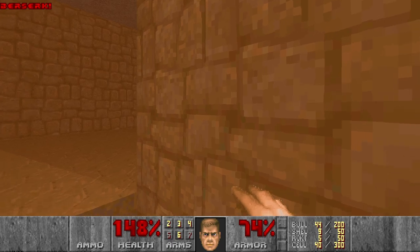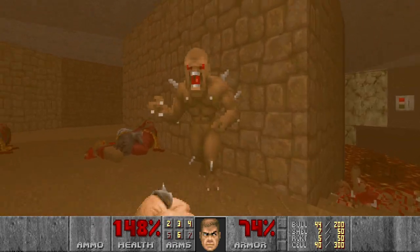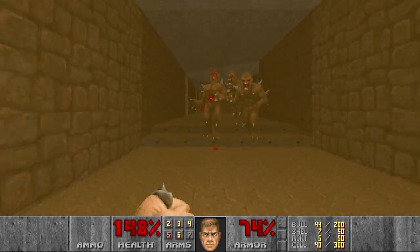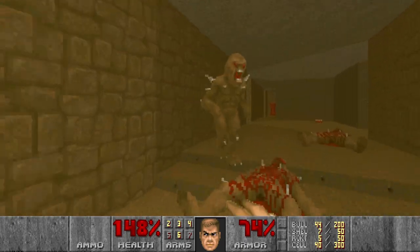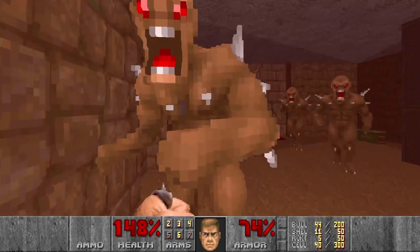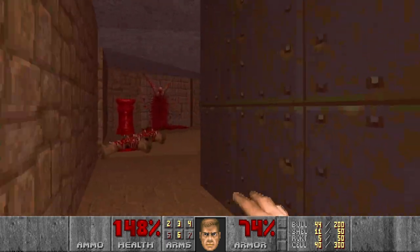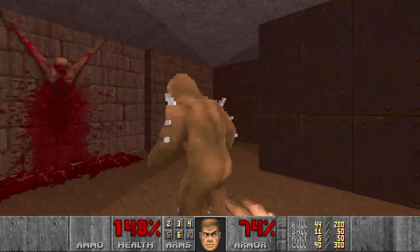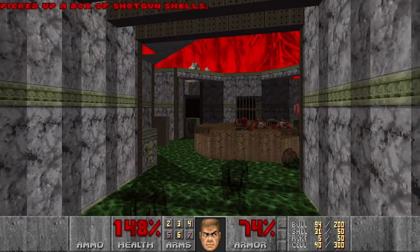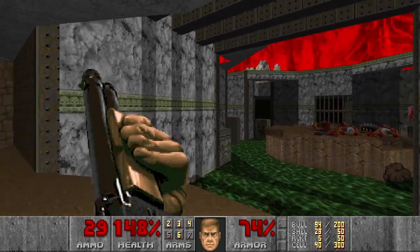And now it's time to punch some imps with the berserk. And I think three more. Then this one. And I think four more imps here, or five. Perfect. There should be one more imp here. And then let's kill the specters, since we are here already. And then this pinky.